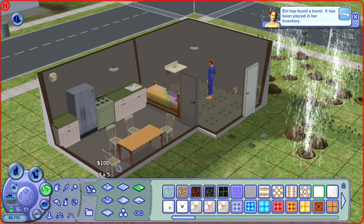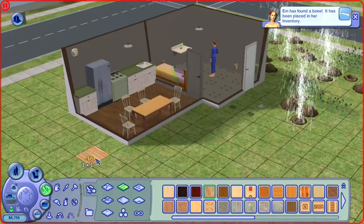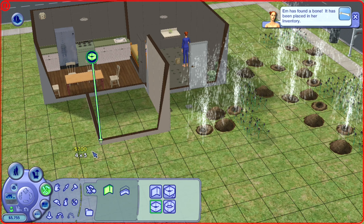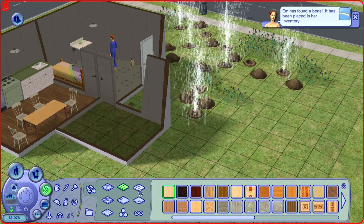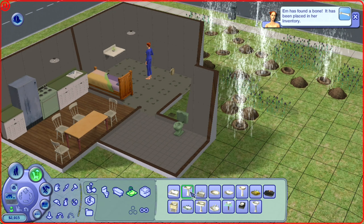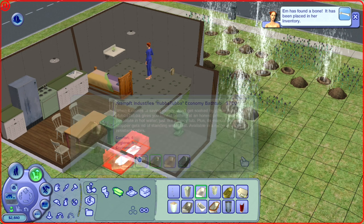We'll need some flooring in here. This wooden floor looks nice. And then let's have a bathroom — it seems most civilized to have two independent rooms and not just the bathroom in the middle of the kitchen and sleeping area. So let's make a proper house out of this.